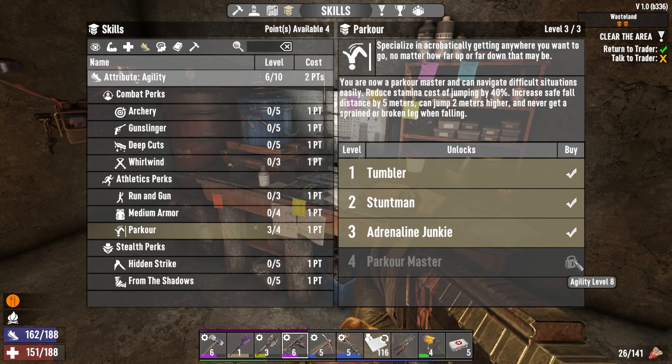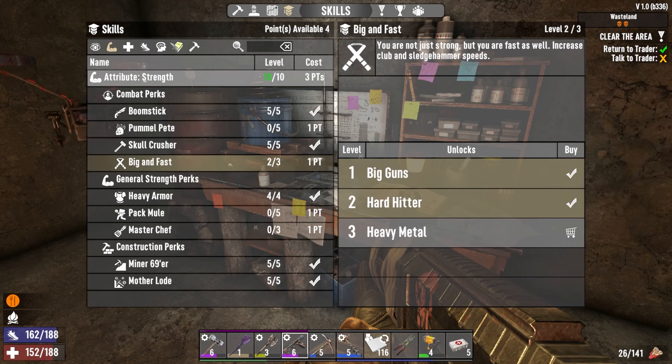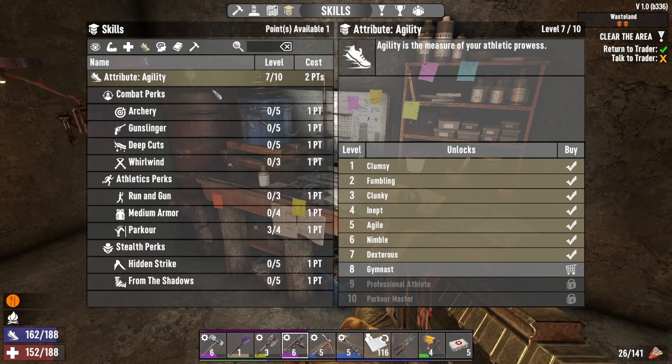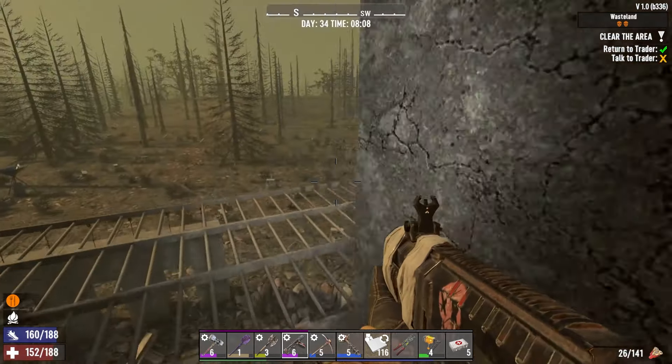For parkour max I need agility eight. I'm going to do it. I could put one point in big and fast to get that finish. I'm going to do that, and then I'm going to go into agility. I just need three more points — two to get to agility and another one to get parkour — and then we'll be a parkour master.